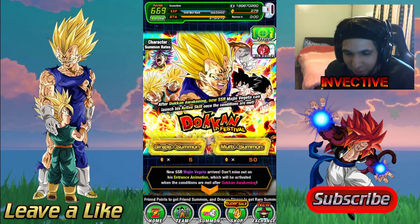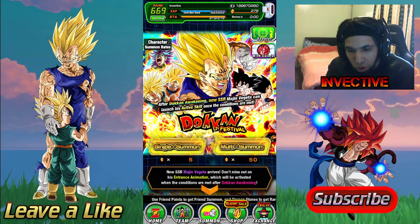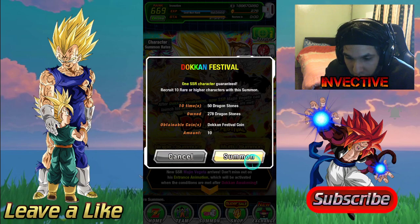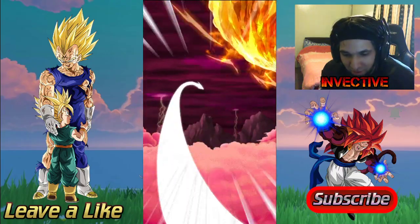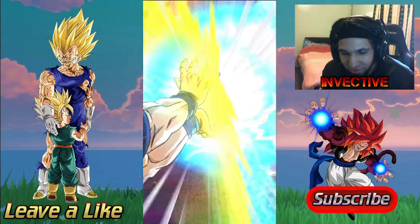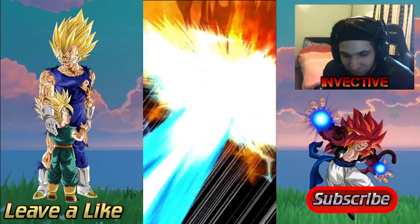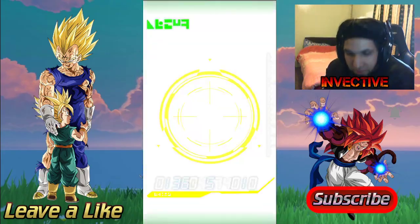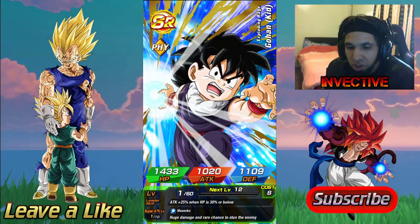All the tickets are done. Jumping in for the main banner — got 278 dragon stones. Fingers crossed, good luck to you guys if you're summoning for Majin Vegeta. Here are the actual dragon stones, jumping in for a multi. First multi on the main stone banner and we got a Beerus and Whis. Do a dragon — got a Goku? We've got a Frieza.